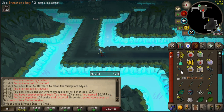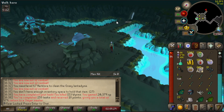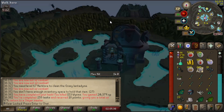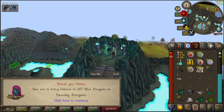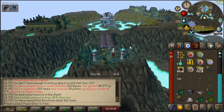We got a brimstone key in the process, and now we're on the way to talk to Konar. What do we get? 167 blue dragon boys in the Taverley Dungeon — that's so much prayer experience and so many blue dragon hides! And what comes out of our brimstone chest? 469 iron ore — not too shabby at all!